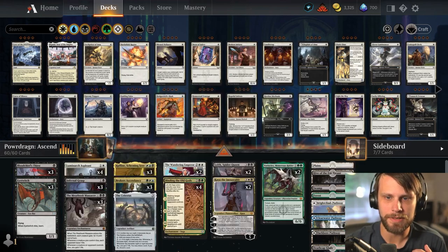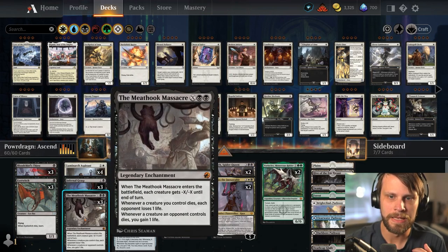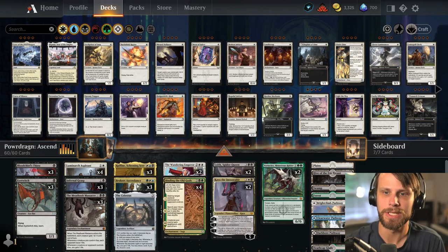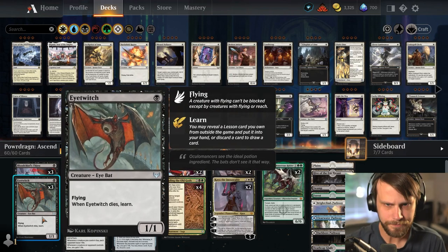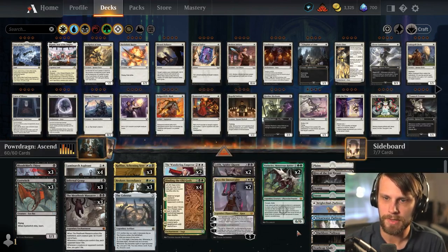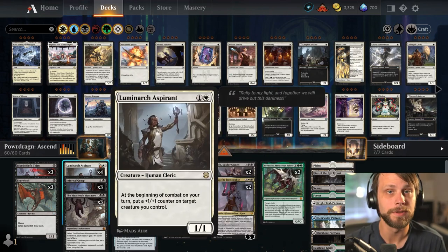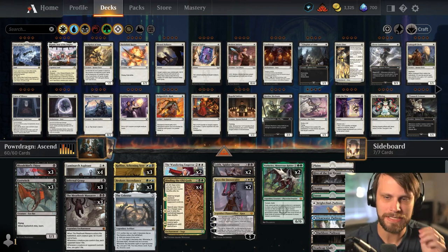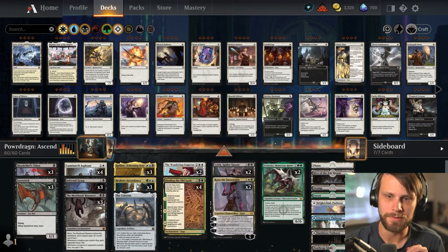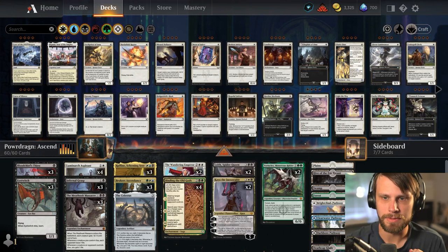The early turns of the game are very controlling, so we do have Blood Chief's Thirst and Infernal Grasp. The Meat Hook Massacre is a really nice include because it gives us the ability to sweep if we need to, and then we have Eye Twitch which allows us to pull things from our sideboard. Luminarch Aspirant lets us double up counters and hopefully get out of range of opposing Meat Hook Massacres as the game progresses.